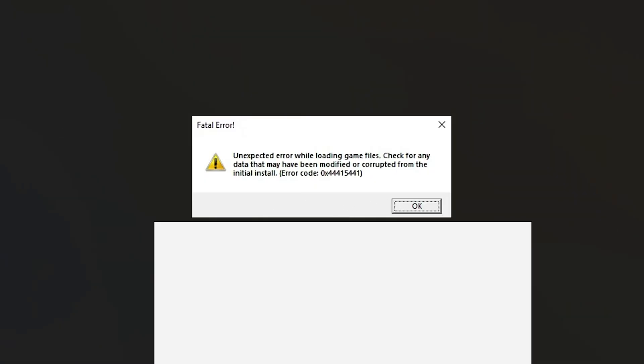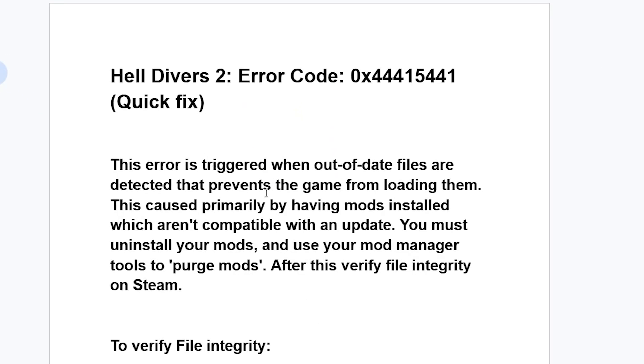How do we get this fatal error in Helldivers 2? This error is triggered when out-of-date files are detected that prevent the game from loading them. This is caused primarily by having mods installed which aren't compatible with an update.